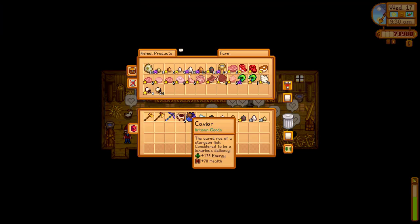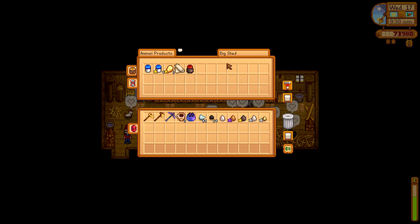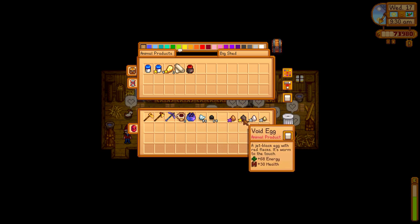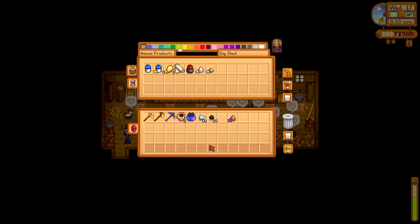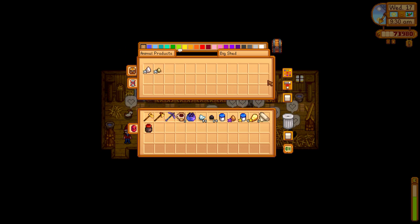I hit my keybind for Chest Anywhere — in my case the default was B. On the right-hand side is a list of zones or areas, and you can customize them for each chest. Farm is my basic one, but Big Shed is where my automated machines are. So Animal Products is where I'll put my eggs, and then they'll be sucked into the machines and the products will come out.